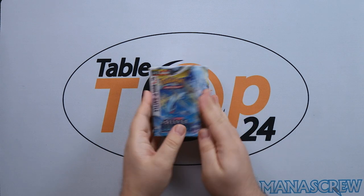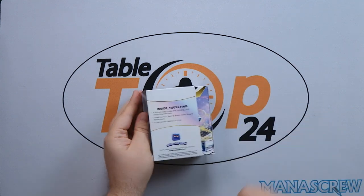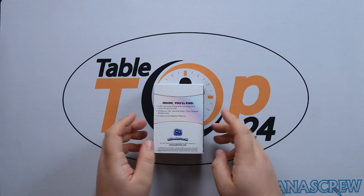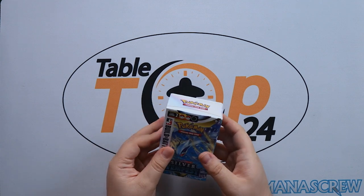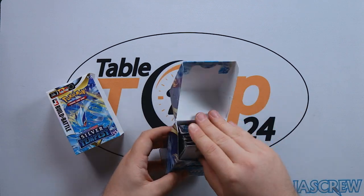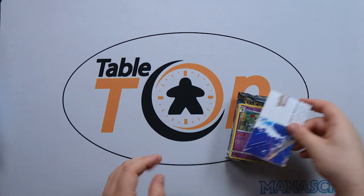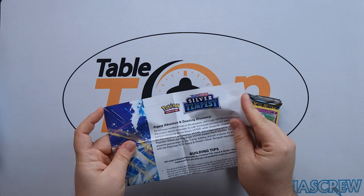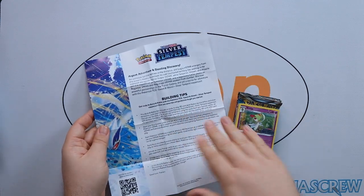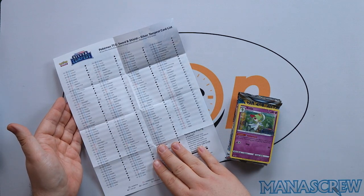Everybody is excited to see what you're going to get in your pre-release pack. As always there is a 40-card ready-to-play deck with four boosters and a TCG Live code. We get some nice box artwork from boosters. There are also deck building tips for those not necessarily familiar, some guidelines on how to play in a pre-release event, and a checklist for all of the cards in the set.